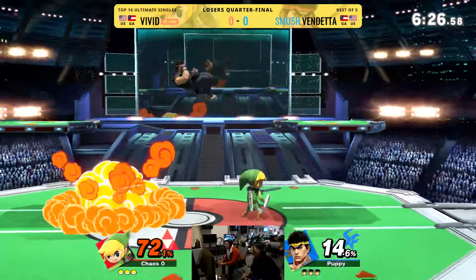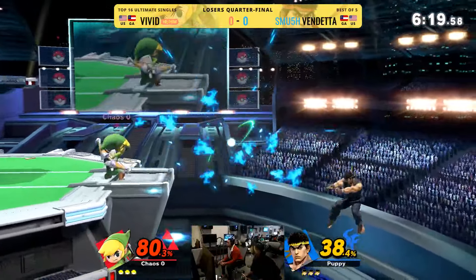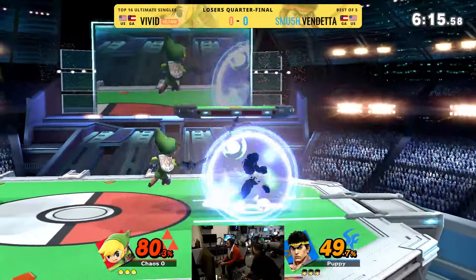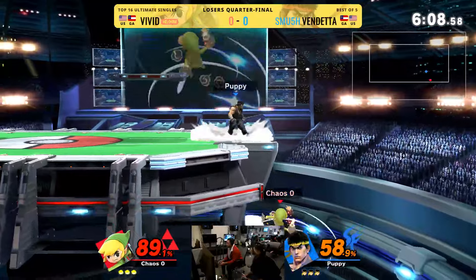And you can see right here, Vendetta has Vivid in the corner and he's just spamming that. I like the little bit of charge on that too. Make sure to get his damage. No jump here. That was a suspicious Rising Tatsu. I think he just had a little panic moment, but it happens.